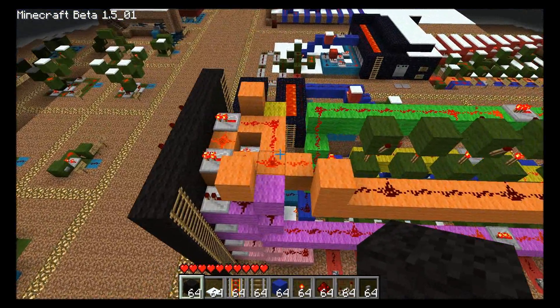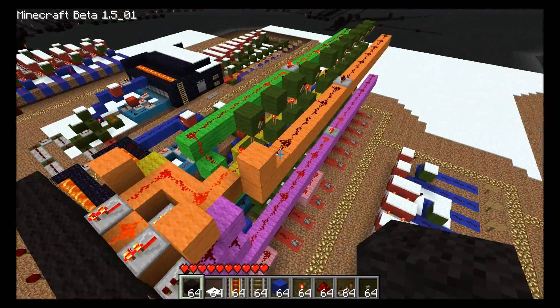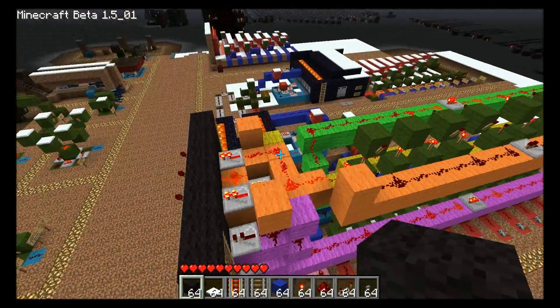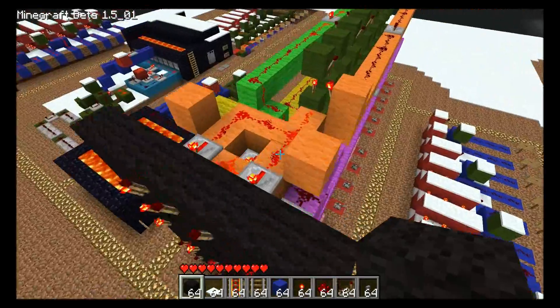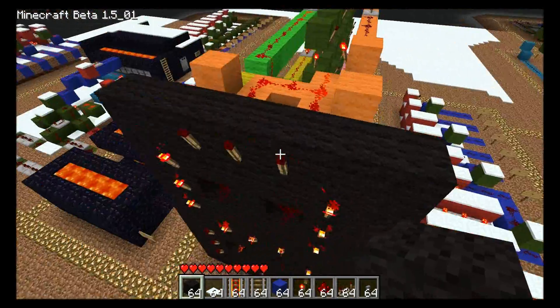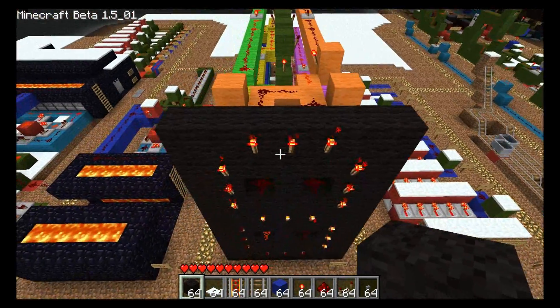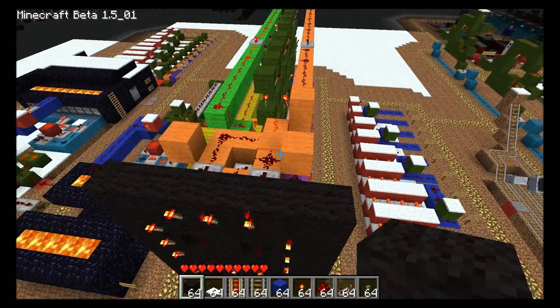This front section here is how you power individual segments — you have one color for each segment. This orange here controls the top segment. So right now it's powered, so the torches are suppressed. If I turn off the top segment by knocking out some redstone, now that entire top segment comes on all at once.